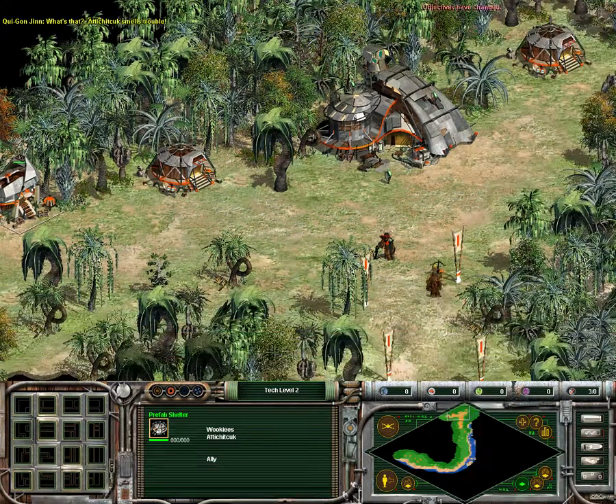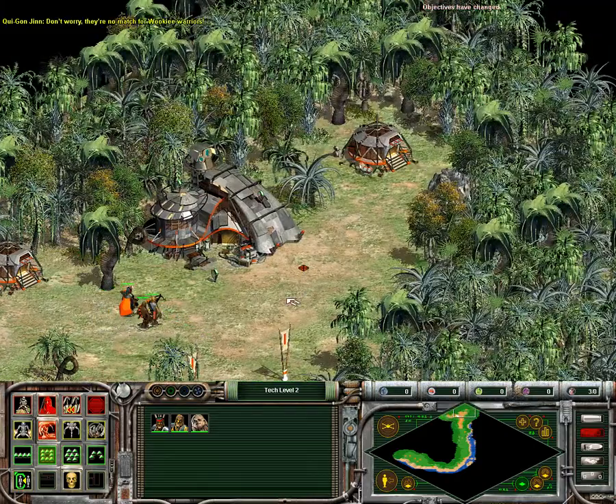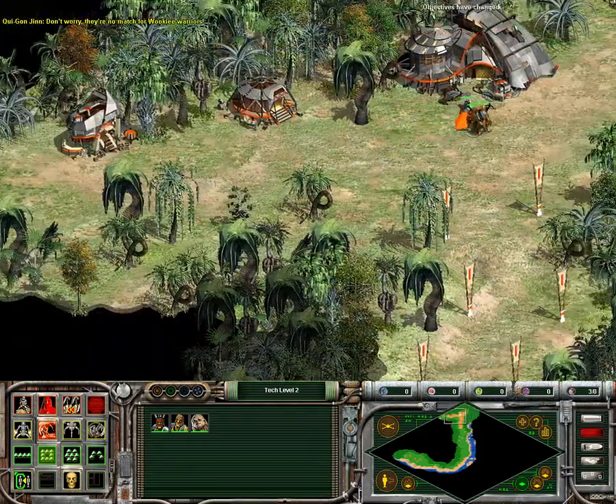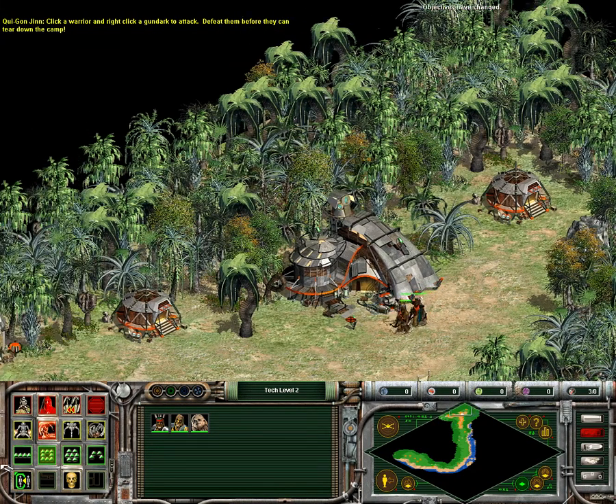What's that? Atijituk smells trouble — Gandarks! They're attacking the camp. Don't worry, they're no match for Wookiee warriors. Click a warrior and right-click a Gandark to attack. Defeat them before they can tear down the camp.